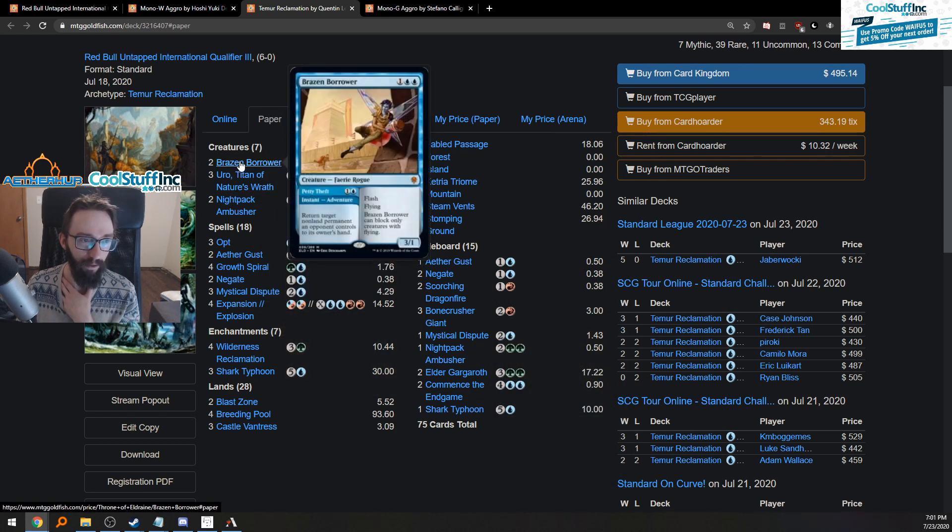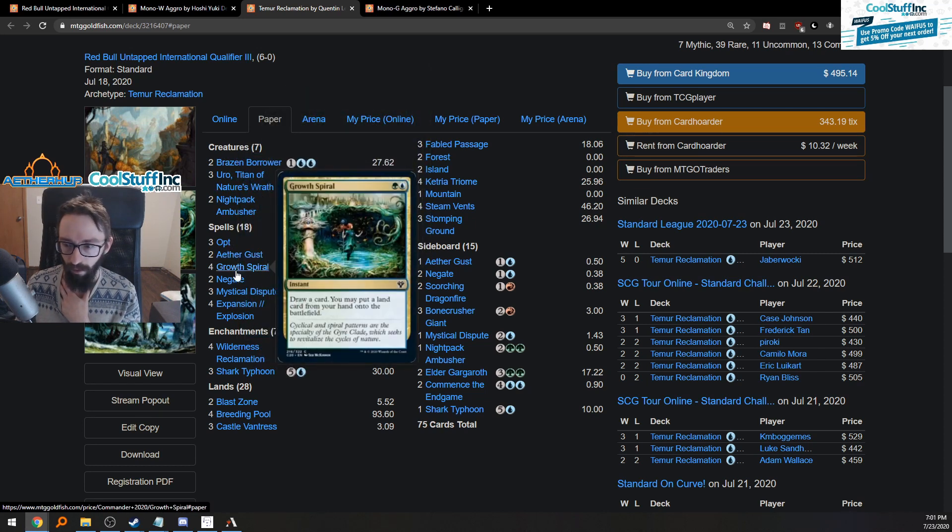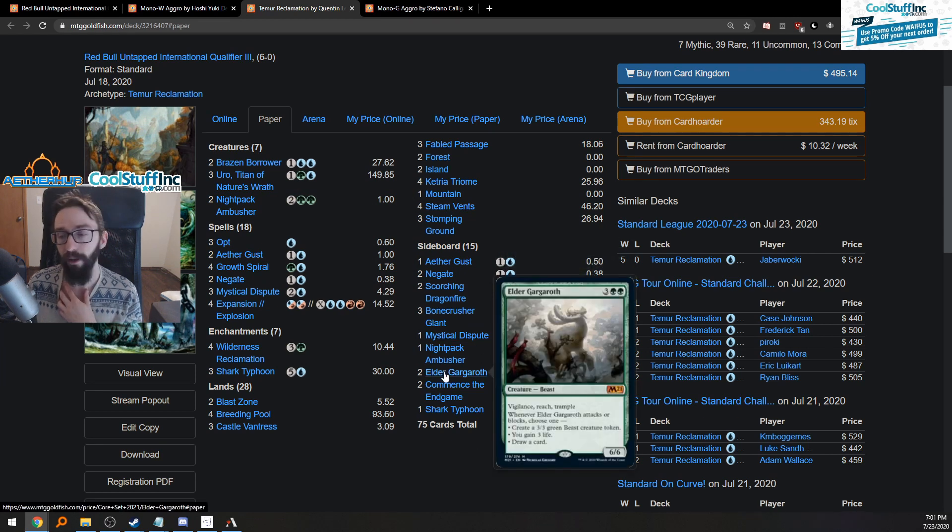It feels kind of bad as a sideboard card honestly, but it doesn't die to mono white — and that's a good point. It's more for the mono white matchup. Still dies to a Giant Killer though, so if you're already playing into another card they have for five or six mana, it seems a little soft. It's maybe better than I think — you replace Disputes and put those in just to throw them off. Scorching Dragonfire makes a lot of sense, but it doesn't natively exile; it has to kill the creature and then it gets exiled, so indestructibility stops the exile.